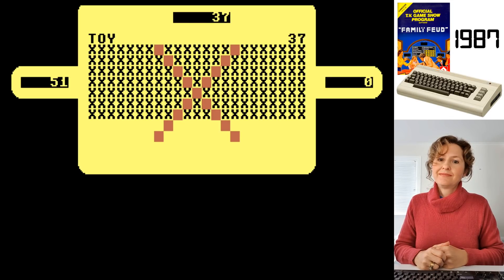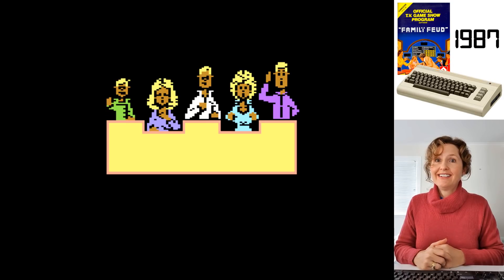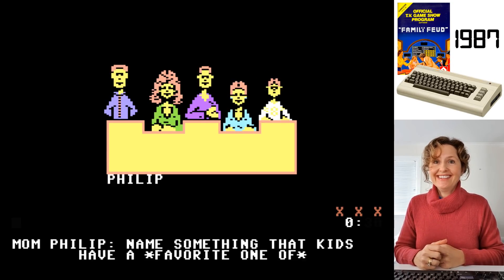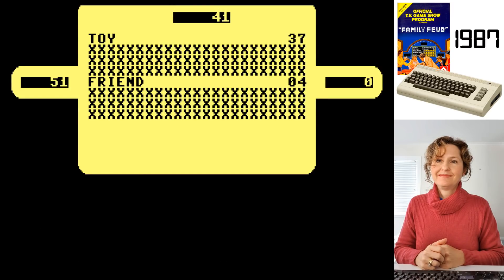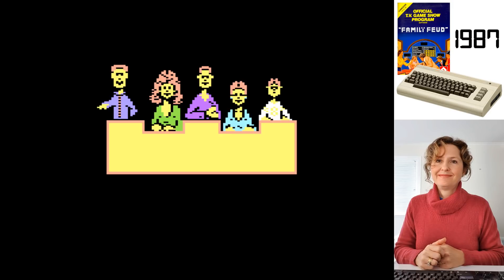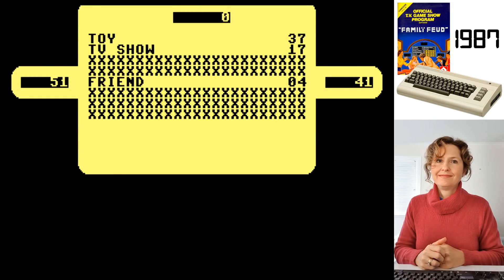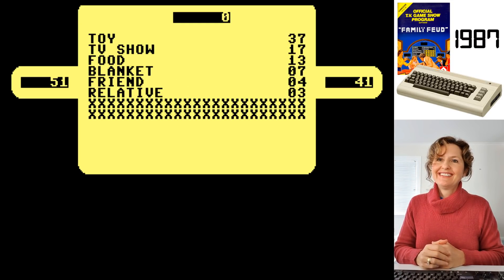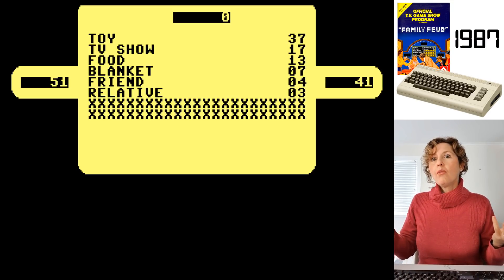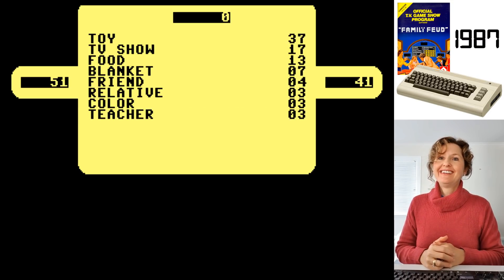Back then games weren't really a big thing. Friend. A friend was one - four people said that. But there aren't as many points as toy. TV show - that's what I was thinking. Blanket. Yeah. Relative. Well, a parent is a relative. Colour. And teacher. Seems so logical now.